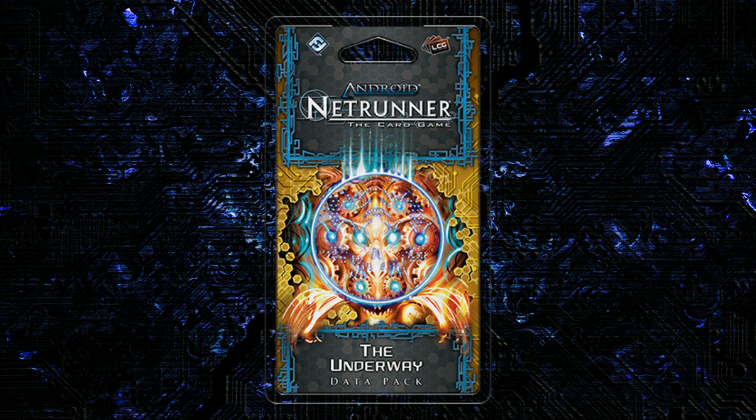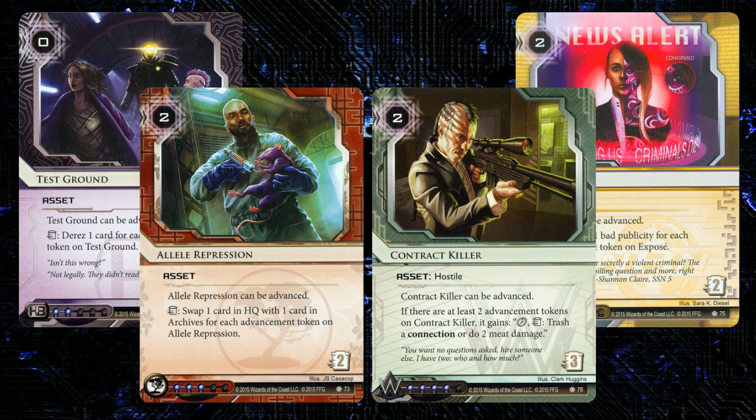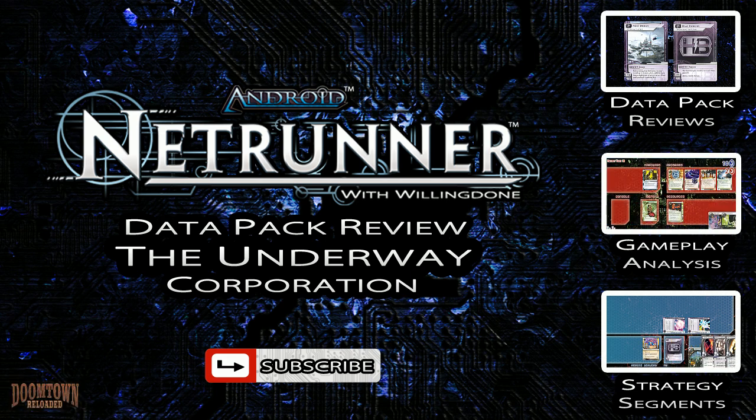That's going to do it for The Underway. The runner got the better half of this pack, but there are definitely a few playables on the Corp side. I'm pretty excited about both Spiderweb and Marcus Beatty. Unfortunately, I think the cycle of advanceable assets are all going to be very fringe playables. In general, advanceable assets are bad — they require a lot of investment to do their thing — and I don't know if any of them are really that great, with Contract Killer clearly being the best in my mind. Thanks for watching. If you liked the video, please subscribe and press the thumbs up, and I'll see you soon for more Netrunner stuff.